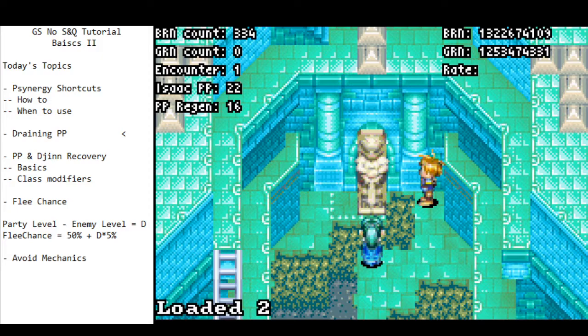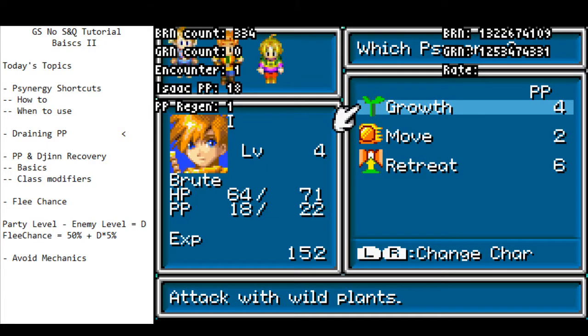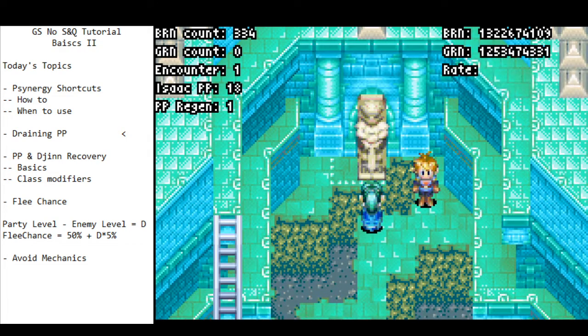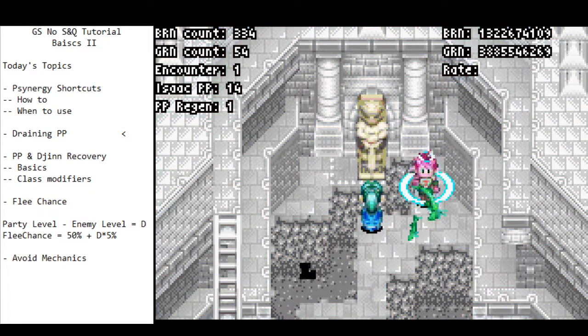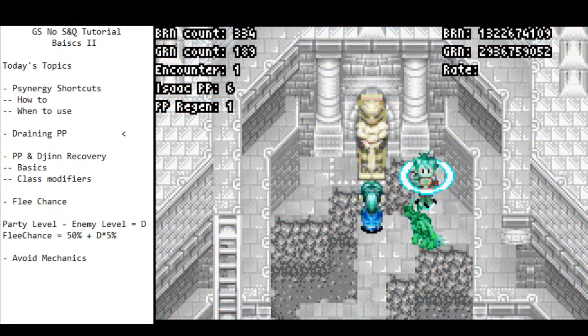Generally in the speedrun, if we have to drain PP or if we have a retreat walk coming out, we'll try to do it on a pillar if we can. We're not always going to be able to do that, but it's good to know. Your next best option is actually spamming growth, for two reasons. The first is that you're in the Brute series, which innately has less PP than the Squire series — the mono-elementing Venus class for Isaac. The second reason is that you have growth.